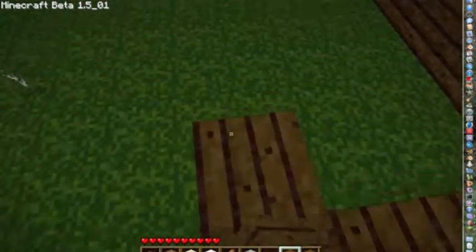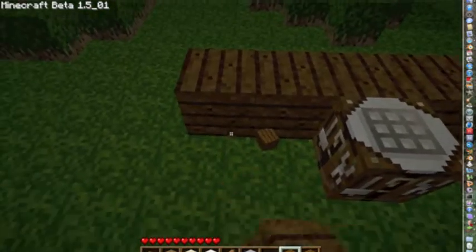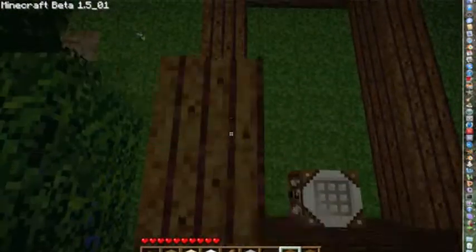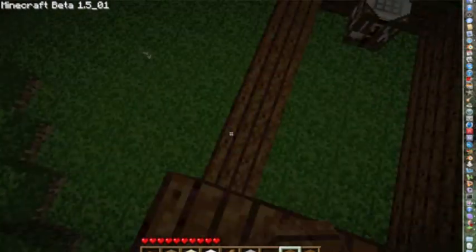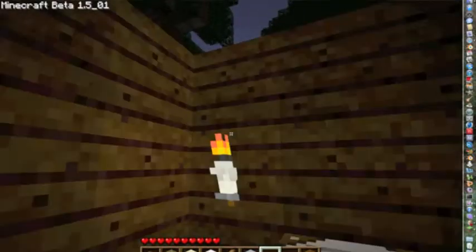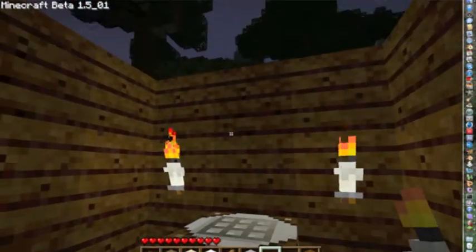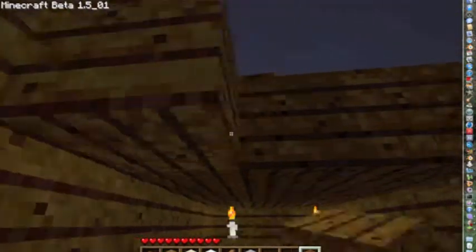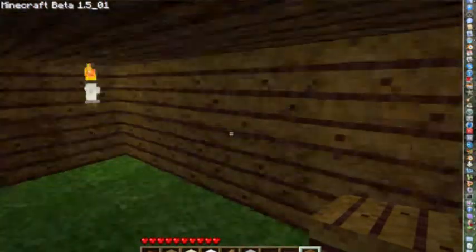I'm gonna make my house very, very small because I don't have a lot of time. It's getting dark — it's so bad when it's dark. I might have to make a bed and survive, or maybe I can just be super speedy. Let's put our torches up. I'm gonna make a roof so that mobs can't jump in here. That's pretty much it for this tutorial — I think I've used up most of the time. Join us next time, see ya!